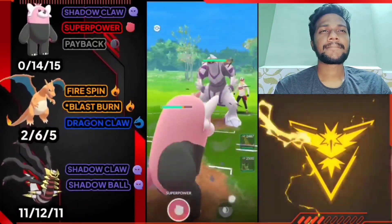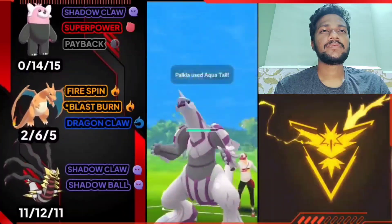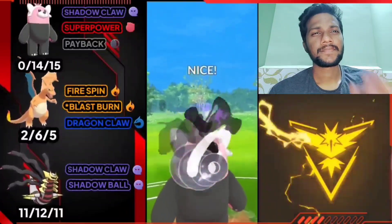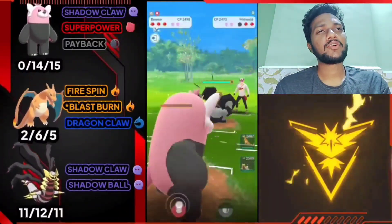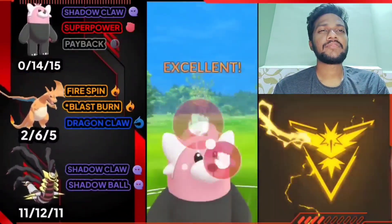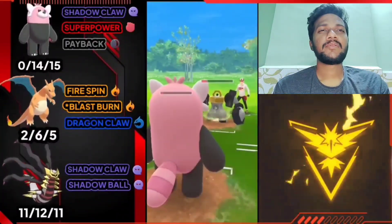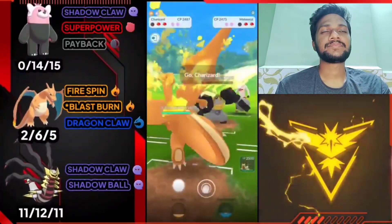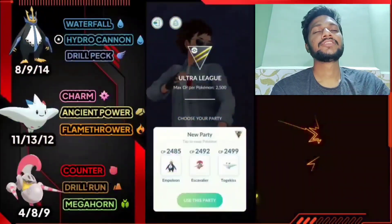Battle two with team two - Bibarel versus Palkia. I think it's Aqua Tail so not going to use shield. Bibarel can survive, let's over-farm and use Payback. We got Palkia. Next is Malmetal, so let's use Super Power - super effective and does massive damage. We almost got Malmetal. I'm not going to use my shield since Bibarel is already endangered. Let's farm Malmetal's health with Fire Spin. Third Pokemon is Togekiss and opponent just surrendered. Really quick team.